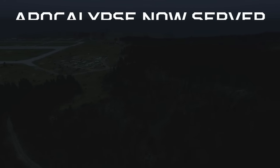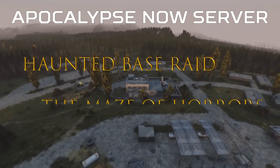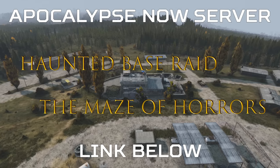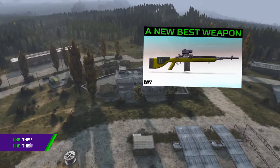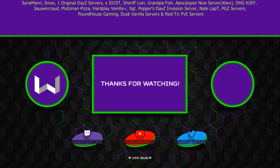The Apocalypse Now server is giving away up to $1,000 in cash event prizes, with two spooky events including the Haunted Base Raid and the Maze of Horrors. For more details on how you can try and win, join the Apocalypse Now server on Xbox or its Discord using the link below. If you want to learn more about the new God-tier DMR, that video is for you, or you can briefly learn about all the changes coming in this patch in this video here. Thank you very much for watching, and have a good day.